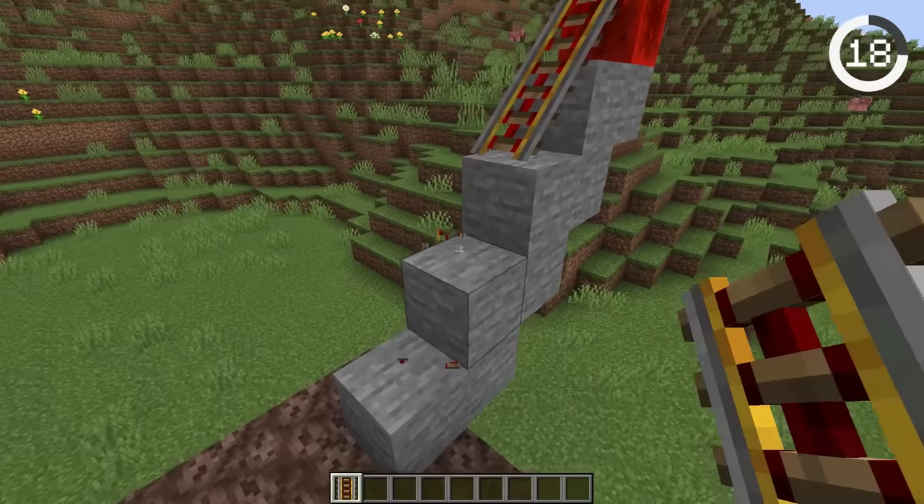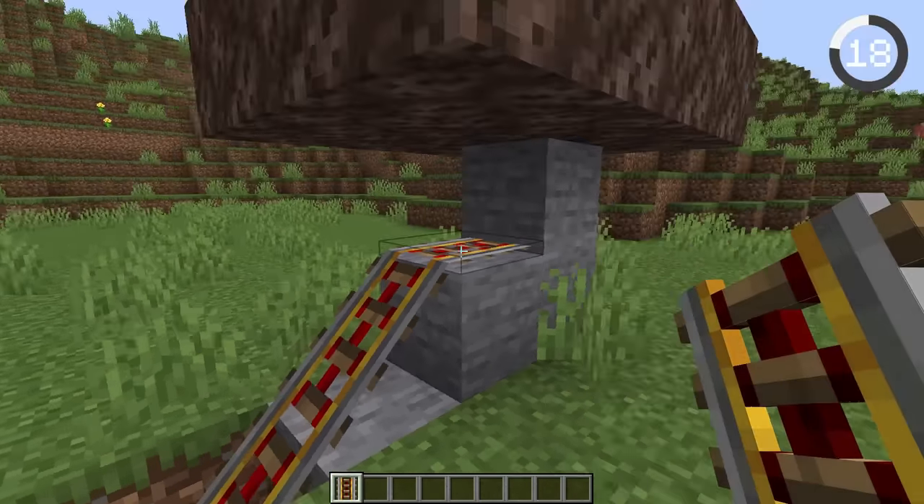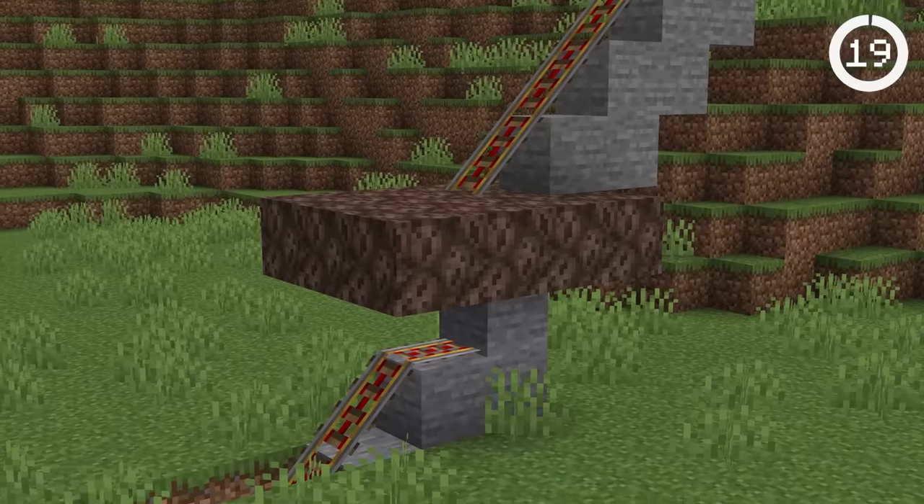How do you travel through the ground? Place rails leading to a soul sand block with a connected rail below, and your minecart will travel straight through.